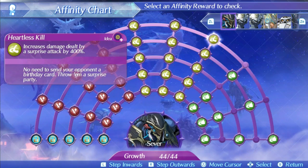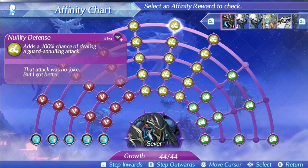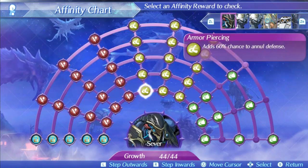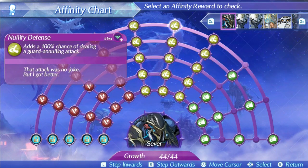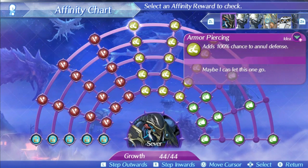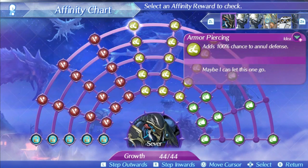Sever's second skill is Nullify Defense. This will add a 60% chance of dealing guard-nulling attacks at level 1, and a 100% chance at level 5. His third skill is Armor Piercing, which adds a 60% chance to null defense at level 1, and a 100% chance at level 5. The skill names seem to be mixed up — you'd think Nullify Defense would be the one that annuls defense, and Armor Piercing would null guard — but unless Sever is just a massive contrarian troll, which does fit his nature, these names appear to be backward.